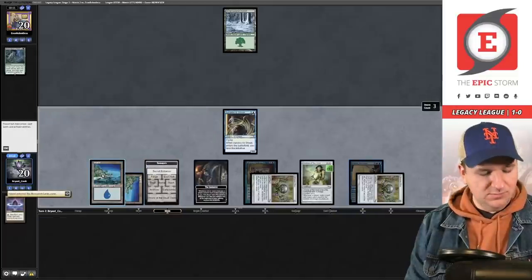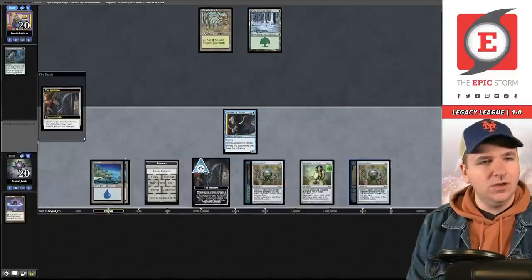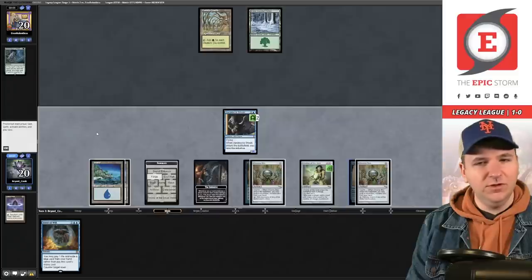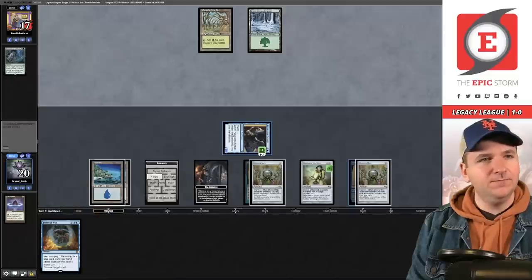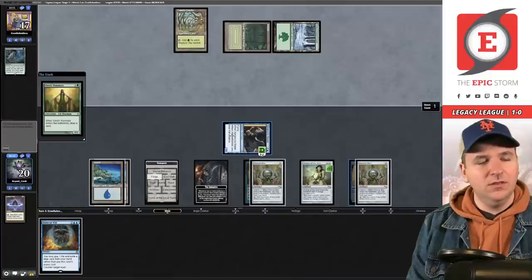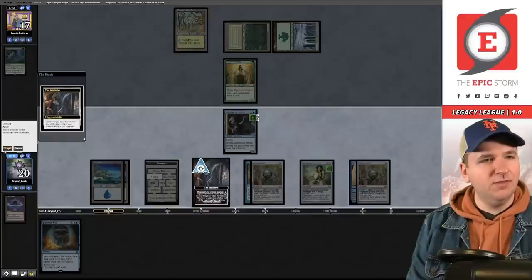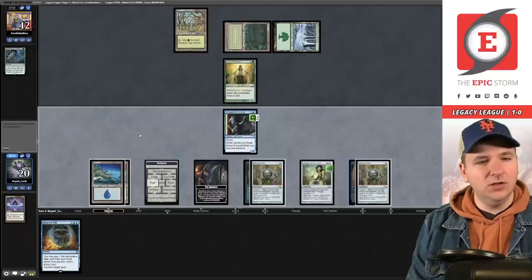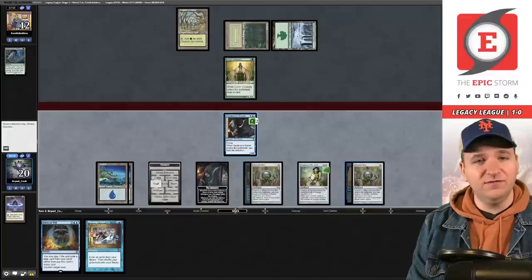Cradle — we want to Forge. Force of Will can't be cast at the moment. Get in — I am the beatdown! Elvish Visionary. We trap them, they lose five life going to 12, and we take a draw. Third Island — this does allow me to cast Force of Will now, which is certainly a plus.